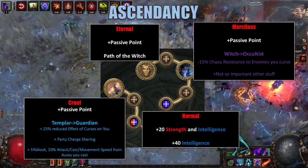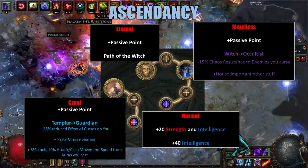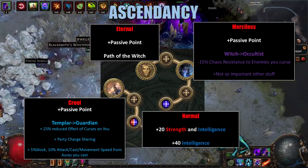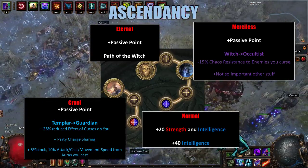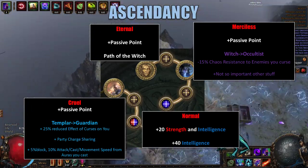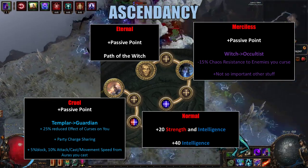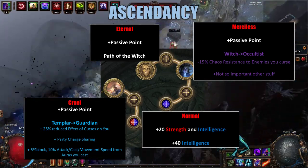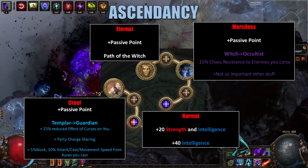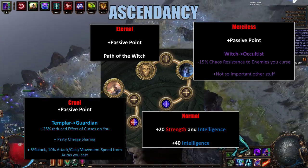Next, we move onto the Merciless Labyrinth, where we take the passive point leading into the Witch, and then we take the Occultist. What the Occultist does that's so great for us is it reduces Chaos Resistance by 15% to enemies you curse. Through the different budgets for the build, there are different ways to apply this curse; we will be using a Cast While Channeling setup. Lastly, for the Eternal Labyrinth, we'll pick up a passive point and Path of the Witch, which gives us access to some extra nodes at a reduced cost, as well as giving us 2 extra passive points.